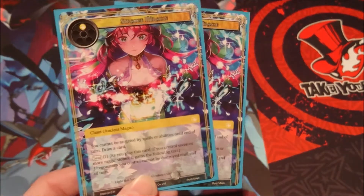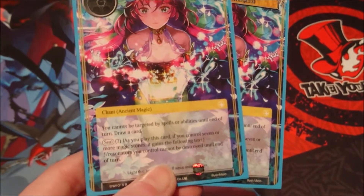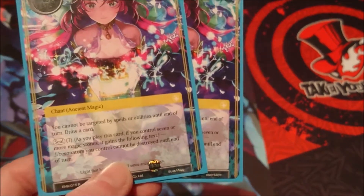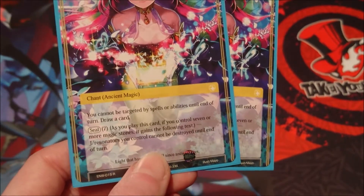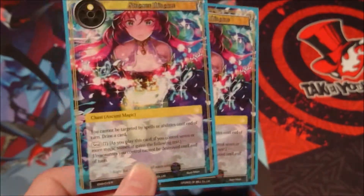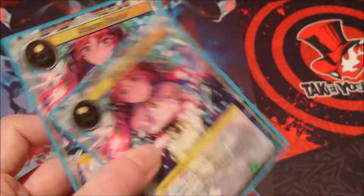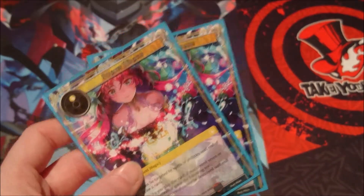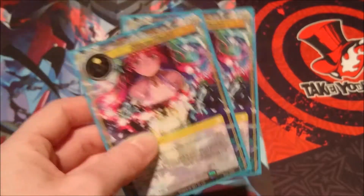Next up we have two copies of Strange Miracle. It's a one cost light ancient magic. You cannot be targeted by spells or abilities until end of turn, and you draw a card. It also has a seal of seven — Flute won't break this seal since it's a light magic spell but it doesn't matter too much. J-Rulers and Resonators you control cannot be destroyed until end of turn. This is nice if we've got a decent field building up. It's also good to just sit in your hand as stock to keep Charlotte buffed.